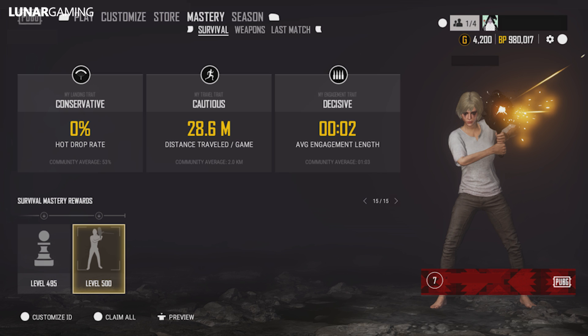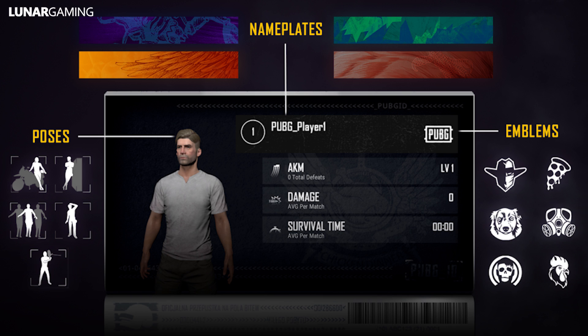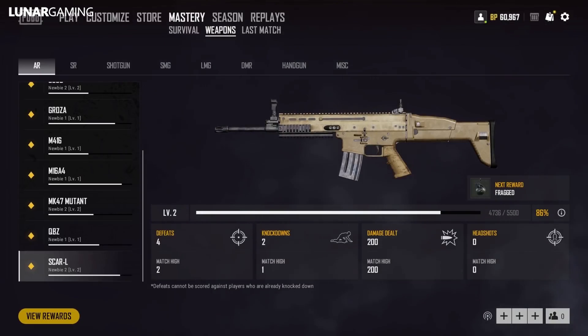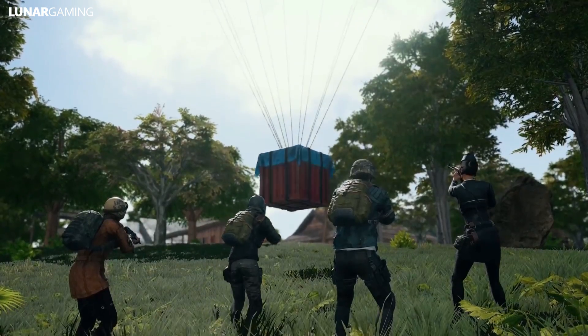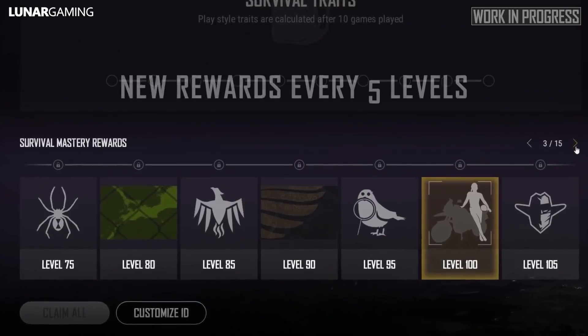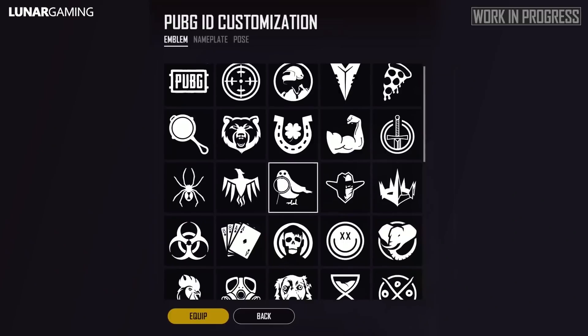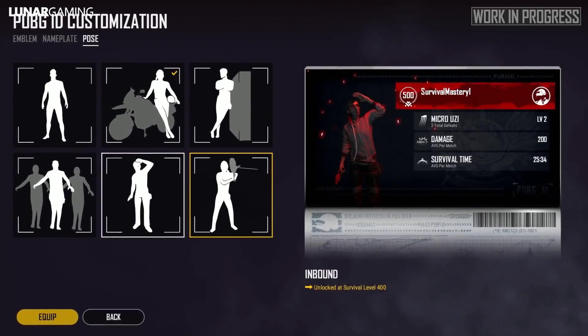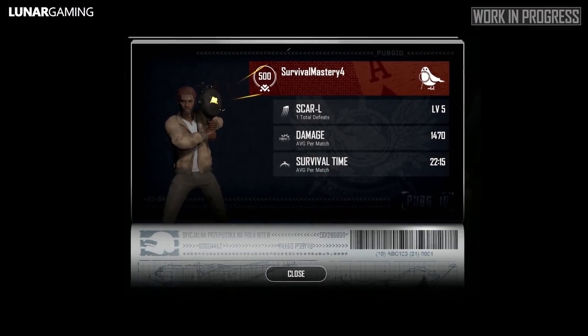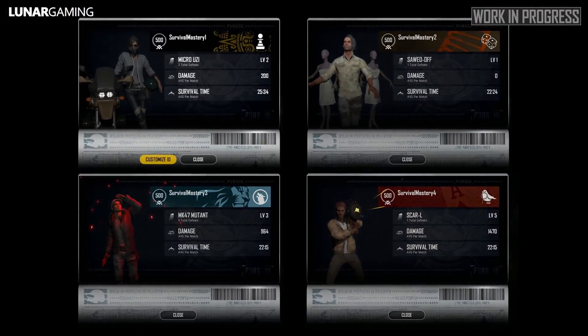Next, a new PUBG ID system — a new reward system where players can show their progression and express themselves. It includes survivor mastery level, player ID, emblems, backgrounds, and a new pose. Players can view and change these from the mastery under the survival tab. You can also view other players' IDs, but only if they are teammates from a previous match, or the player you killed or who killed you.